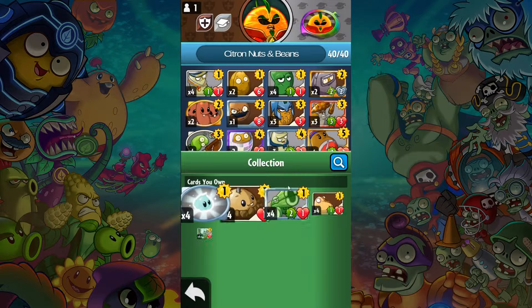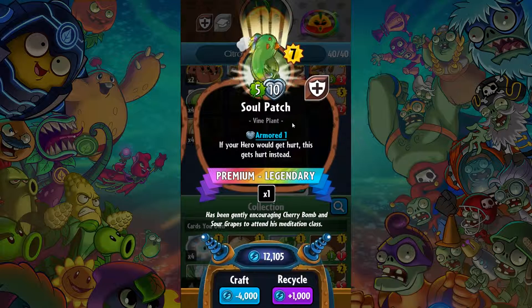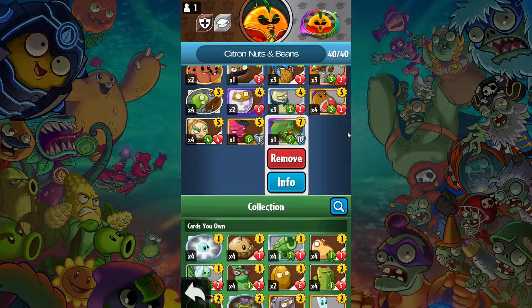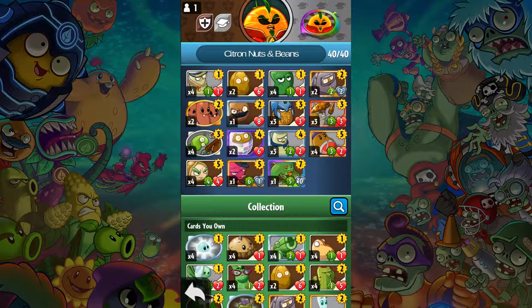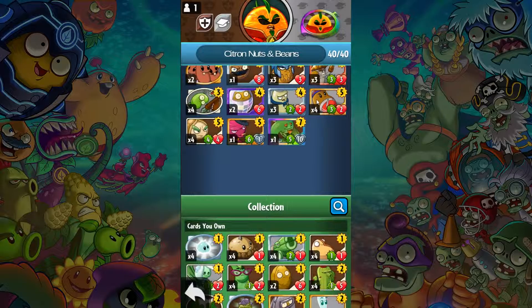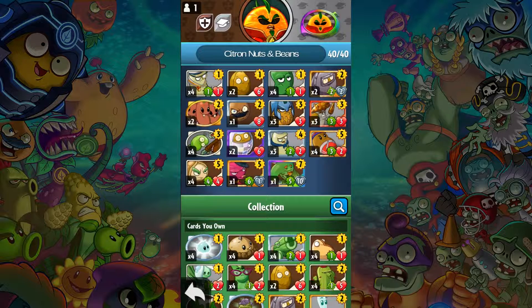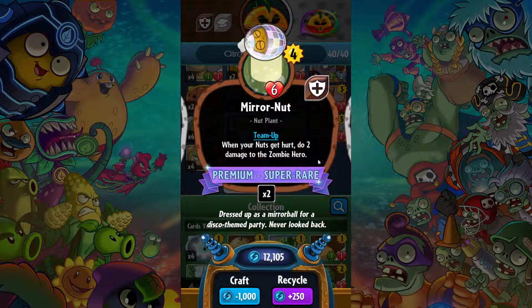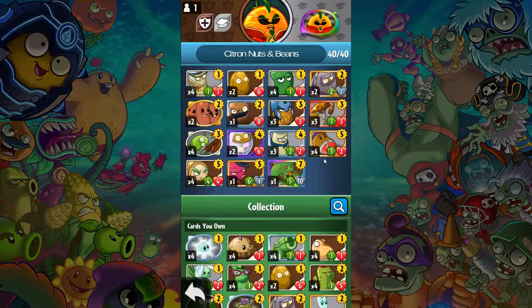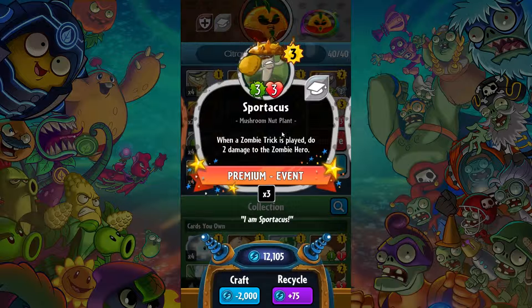I've made some slight changes to this deck. I've added the Soul Patch — just because it's awesome. If your hero would get hurt, this gets hurt instead. I've also added in another Mirror Nut, because when your nuts get hurt, it does two damage to the zombie hero. I now have two of them. I've also added the Sportacus — when a zombie trick is played, do two damage to the zombie hero.